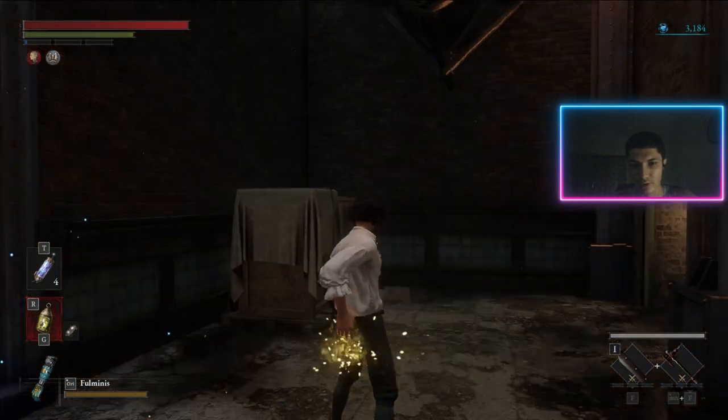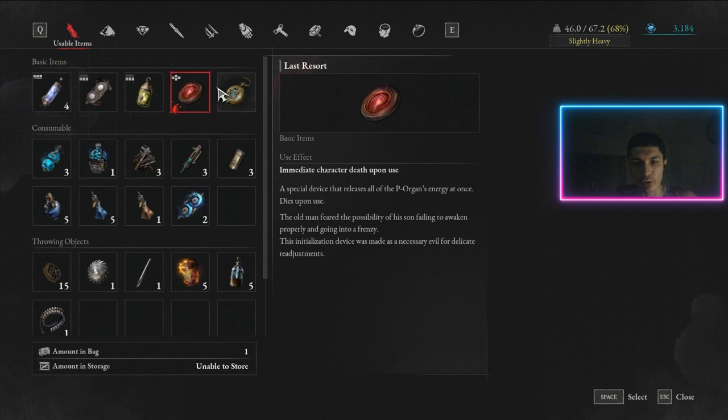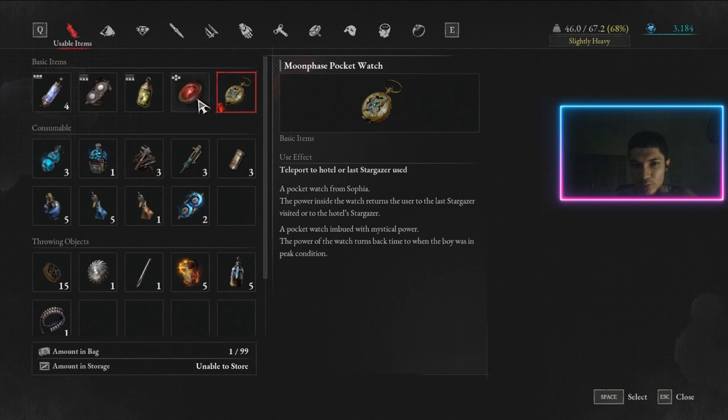This is just a flashlight. Now, Last Resort — I don't exactly understand the purpose of this to be honest, because it just kills you. All your ergo will remain where you died. Maybe the purpose of Last Resort is that if you get stuck somewhere or the game glitches, you can just use it to die and then go back and pick up the ergo.